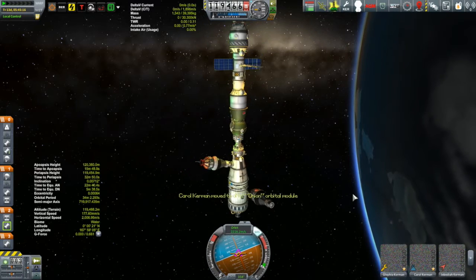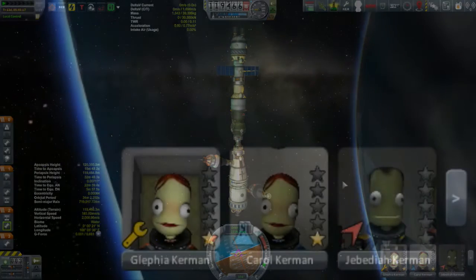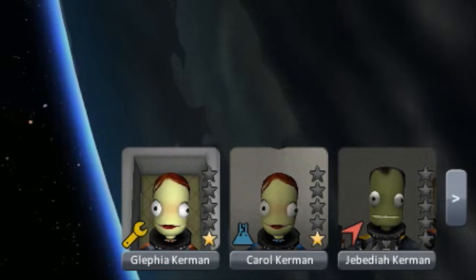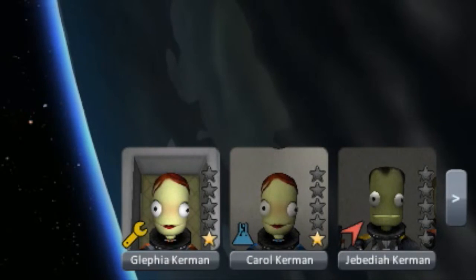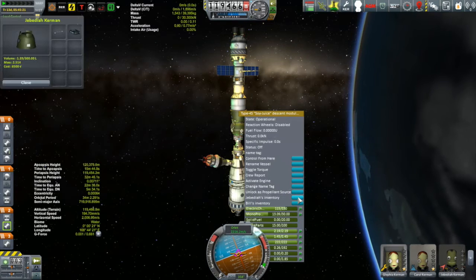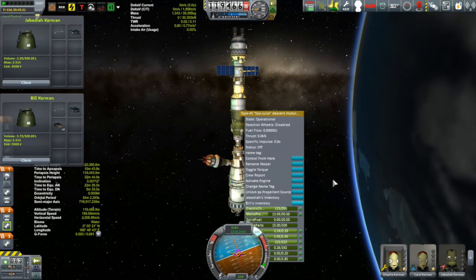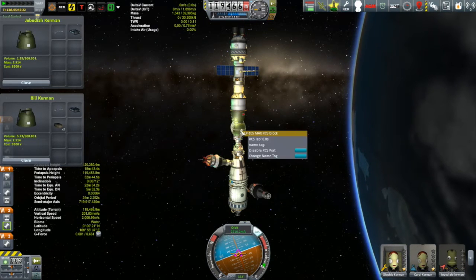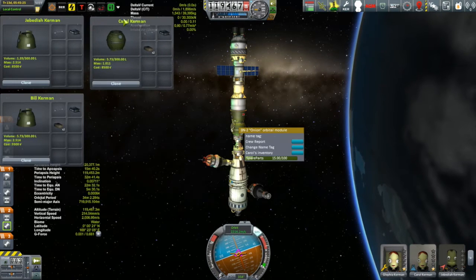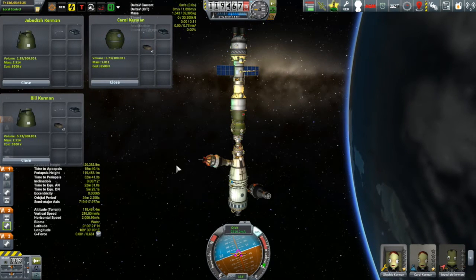You might be noticing here that Glafia and Carol have exactly the same texture. That's not from lack of options for textures, but you might recall way back when I first rescued them, they actually just by coincidence happened to have the same texture. And I said that they're going to be twins for the rest of this series. So I'm keeping to that. Glafia and Carol are twins reunited again, briefly aboard the Kerbin station.